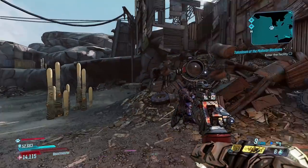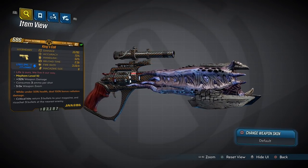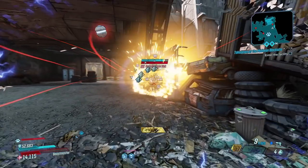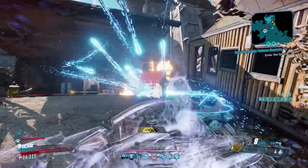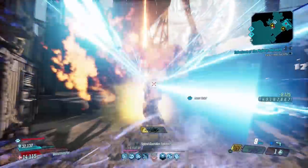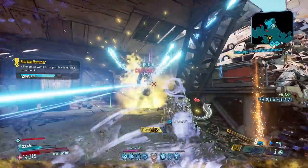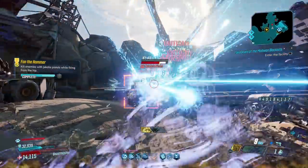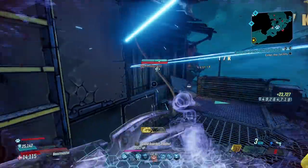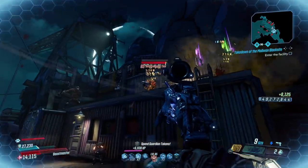Before number one, let's cover some honorable mentions. First, the King's Call and Queen's Call — they only drop from Tyreen the Destroyer in Destroyer's Rift. Functionally identical but spawning with different elements: the King's Call comes in incendiary and shock, while the Queen's Call comes in corrosive, radiation, and cryo. Like other Call guns, they return bullets to your magazine on critical hits. They both consume three ammo per shot, and when you're landing crits they can really tear it up.